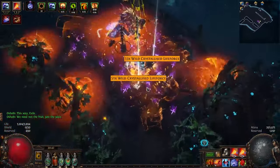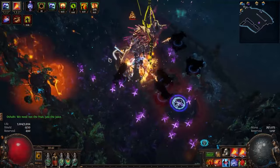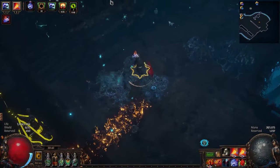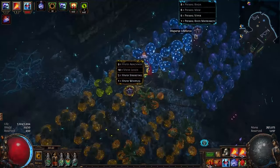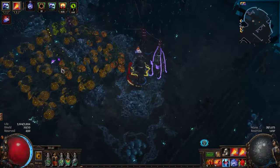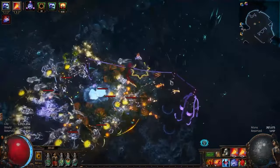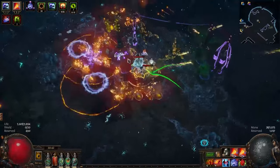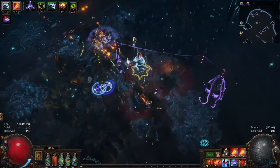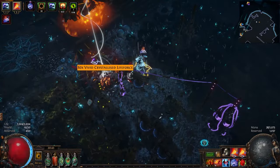My current setup also features a 60% increase to effective map modifiers, 17% chance to duplicate maps, and 30% increased item quantity. Now for the harvest passives, I basically grab every small harvest node on the tree, which grants me a 60% chance to encounter harvest, 60% increased chance to have T3 plants in harvest crops, 36% increased quantity of life force, and 12% chance for harvest monsters to be duplicated.